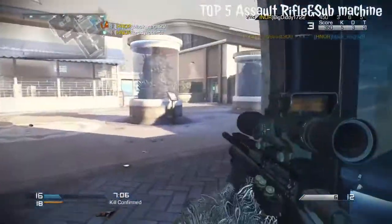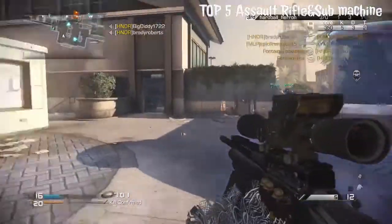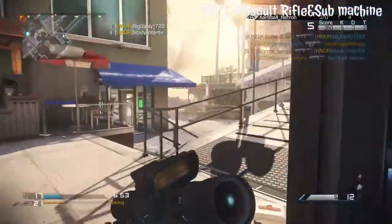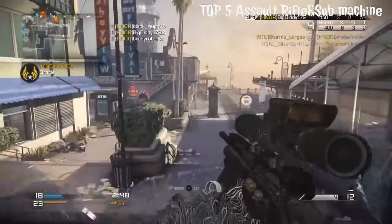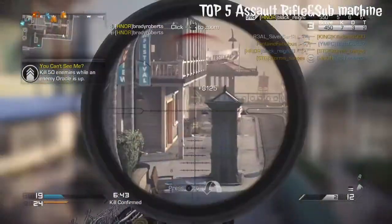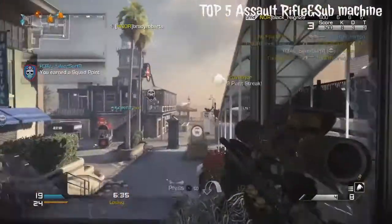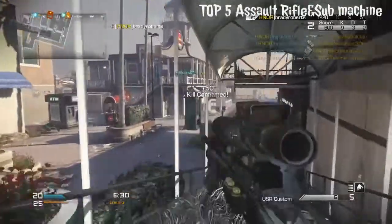The number one best assault rifle in all of Call of Duty by far, no questions, hands down — everybody in Call of Duty history knows about this gun — is the ACR, known as the pea shooter. It was one of the strongest assault rifles and had absolutely no recoil. If you have to argue about this one I don't know what your problem is. All my friends and everybody that ever played Call of Duty always bring up the ACR as one of the best assault rifles in the game.